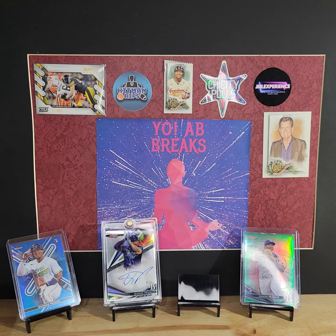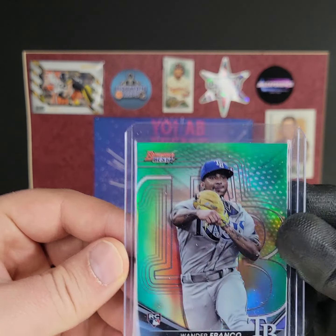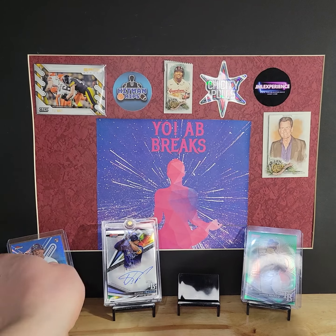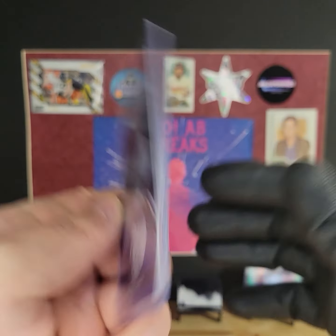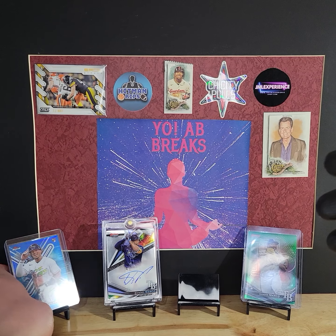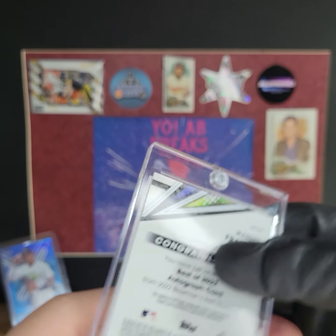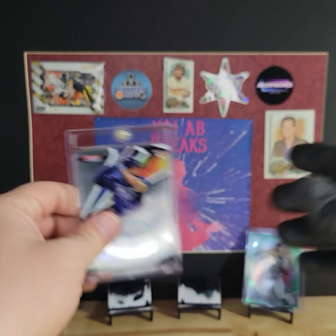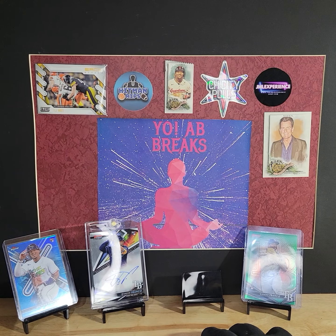As you can see I got a kind of a little rainbow thing going on here. We got a Wander Franco Teal out of Bowman's Best, numbered to 99. We got a Blue out of Finest, to 150. Then I pulled this a couple of videos ago — it's a Wander Franco Auto on the base out of Bowman's Best. And I showed you those for no reason, so let's just get right into this.